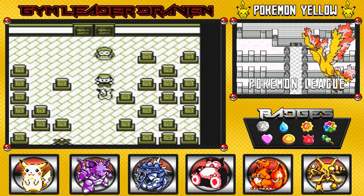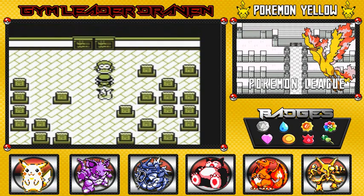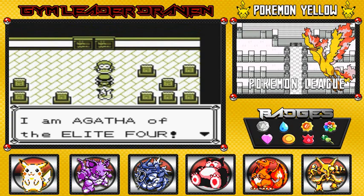She only has maybe two or three ghost type Pokemon, but they all have something in common. She should really be a poison type Elite Four member, because there are only three ghost types in existence. The best way to defeat Agatha is with a psychic type, ground type, and electric type for that pesky Golbat. So here we go, let's talk to her.